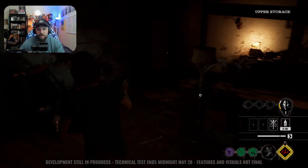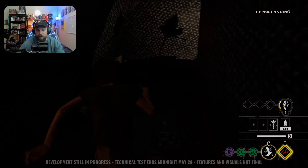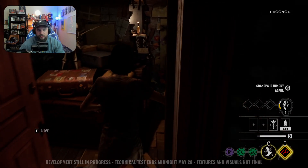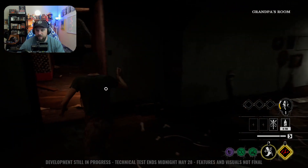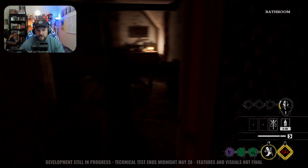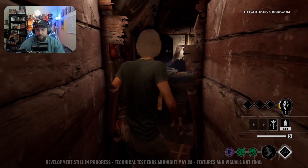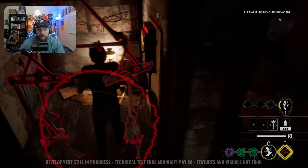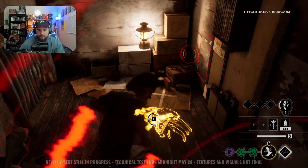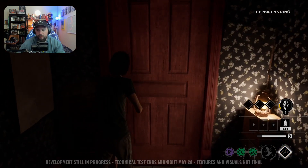I'm going to patrol upstairs a little bit. I have a feeling there might be a fuse play here — typically a fuse will spawn on this floor, and there's also a fuse box spawn area. The fuse isn't there. Bubba should be clearing obstacles too — an experienced Bubba will know which obstacles are the biggest pain for the team and clear them out. We're going to trap this area, which is kind of what I was waiting for, and then go see what's going on downstairs.